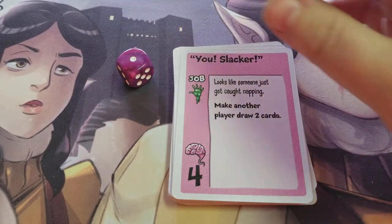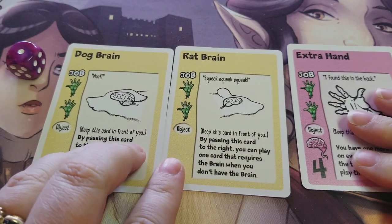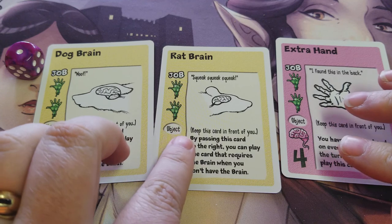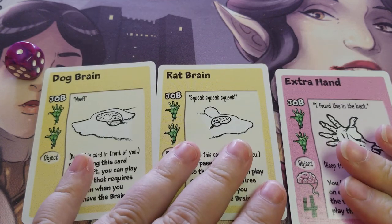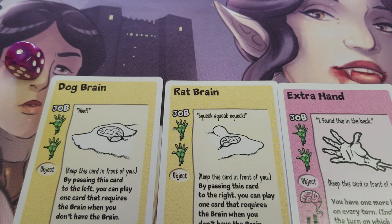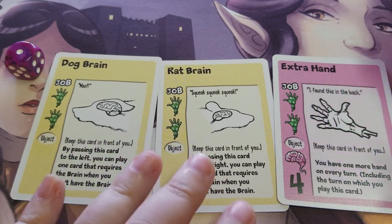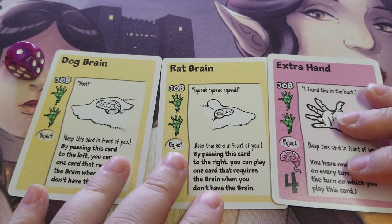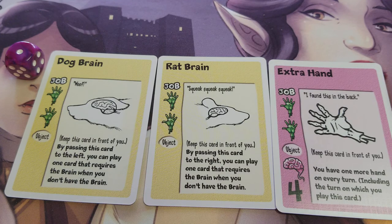There are object cards — we have an extra hand card, a rat brain, and a dog brain. It says 'object' on them, and there are eight of these cards that stay in play. They remain in play in front of whoever played them. Any effect written on the object is active once it's on the table, not while it's in your hand. There are also three other cards that are not objects but remain temporarily in play — the card will say it is not an object. Whether objects or not, cards on the table never count as part of your hand, so you can win the game even if these cards are out on the table.